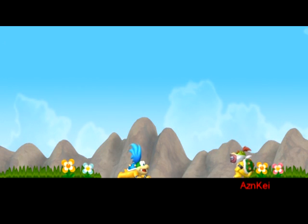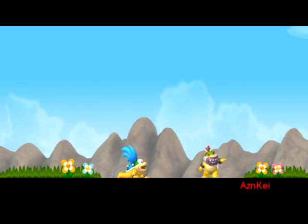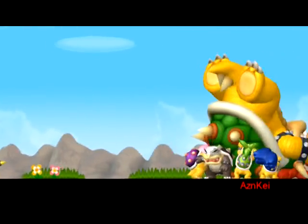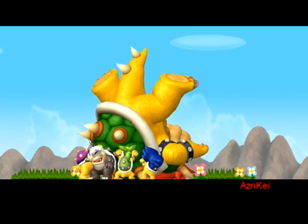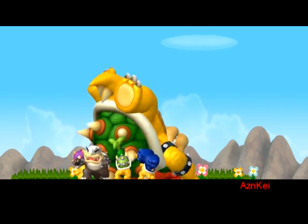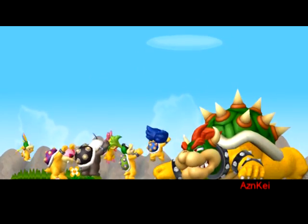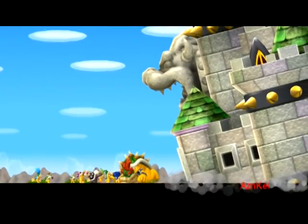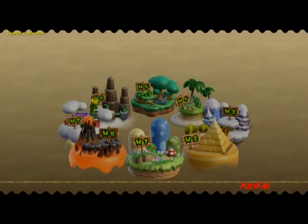After the credits there's a short scene where you can see the Koopalings trying to get up and help Bowser, their father. The Koopalings manage to get Bowser back on his arms and legs. Unfortunately the castle is falling down on him, making it a very unlucky day for Bowser.